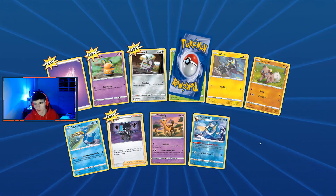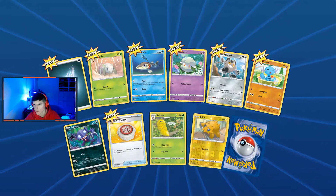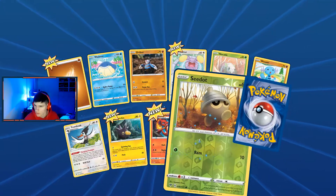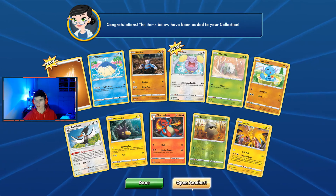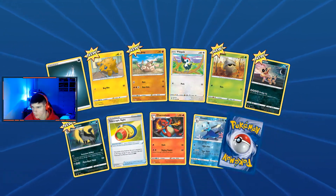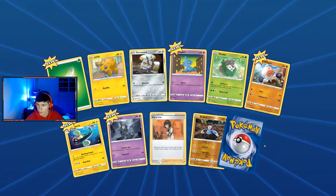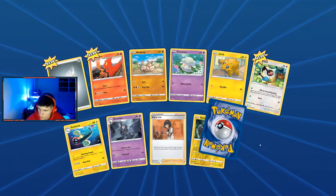Vaporeon! I love Vaporeon, and a Jolteon — oh, that's kind of dope! I get the whole Eeveelution trio here. Crap, another Charmeleon and it's not even holographic. A Heatran V! Jolteon again — it's never a good time when you open that one.